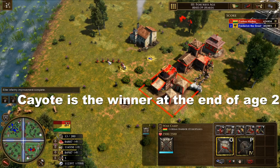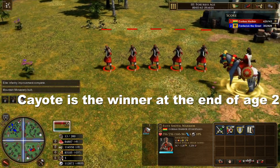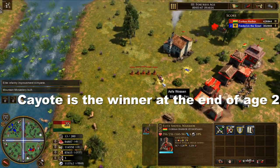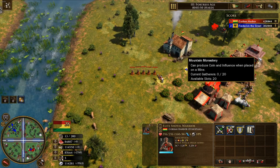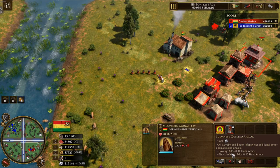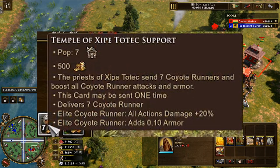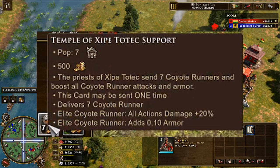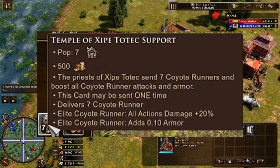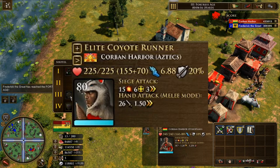In a straight-up fight, the Coyote Runners would probably beat everybody else here, simply due to having higher HP than anybody else by a sizable margin. Once we get to Age 3 cards, Aztec do have one card that affects the Coyote Runner, providing a 20% damage boost and 10% armor, meaning the two combat-stat-oriented Coyote Runner cards provide a total of 20% damage, 20% HP, 10% ranged resistance, and 10% movement speed, for a total of 20% range resistance, 6.88 movement speed, 26 attack, and 225 HP in elite status.